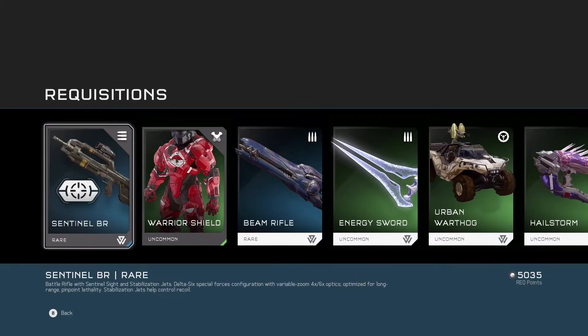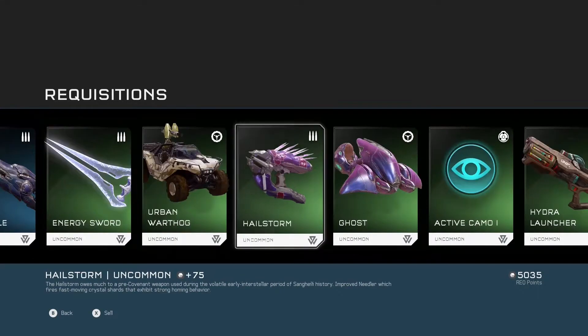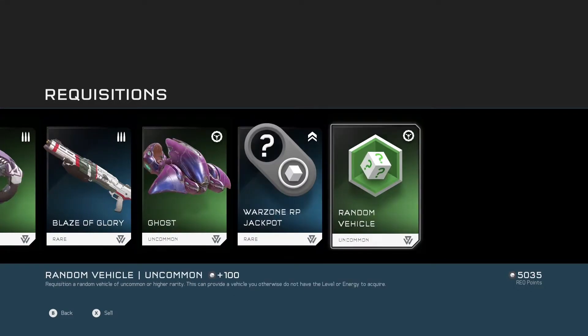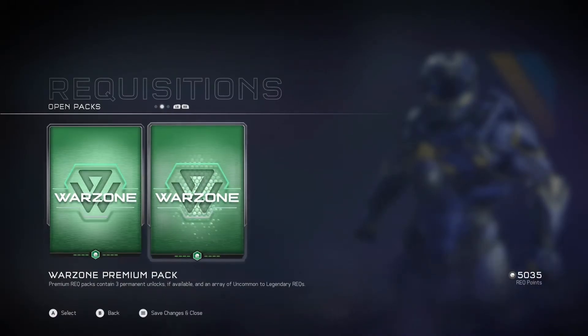The Sentinel BR with the stabilization jets — awesome. I already got a regular Sentinel BR yesterday as well, that's pretty cool. The Warrior Shield, beam rifle, some more of those urban Warthogs, a Blaze of Glory, and an RP jackpot — very nice.